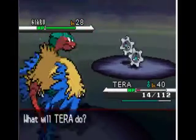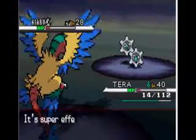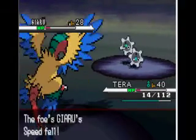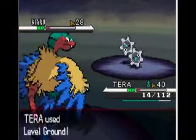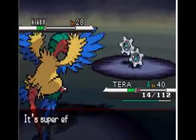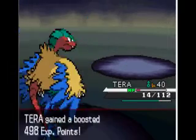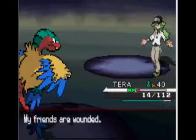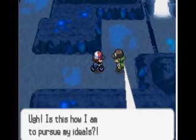I'm going to use Bulldoze, and that thing will die from a Bulldoze. It doesn't die — but I avoid the attack, thank goodness. I'll use Bulldoze again and kill that thing. I gain 2,800 experience. And that is Chargestone Cave completed.